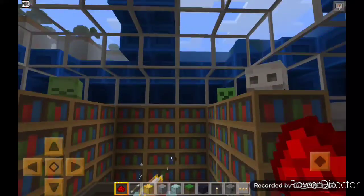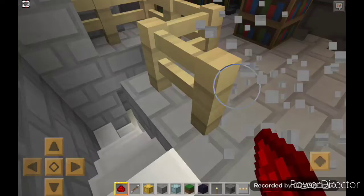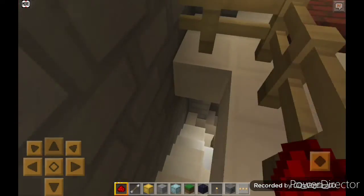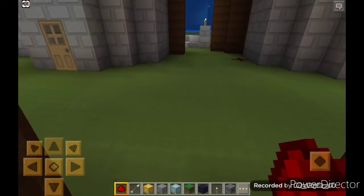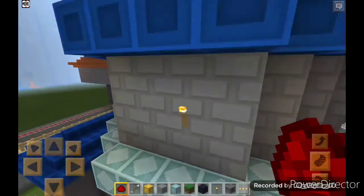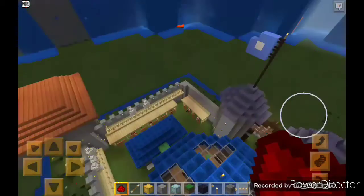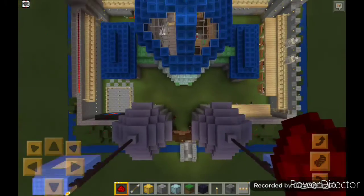In the corner there is a brewing stand, which I will not show you, and there are heads of mobs. There's some cobblestone here too. Let's move downstairs — and I will show you the dome. This is the dome.